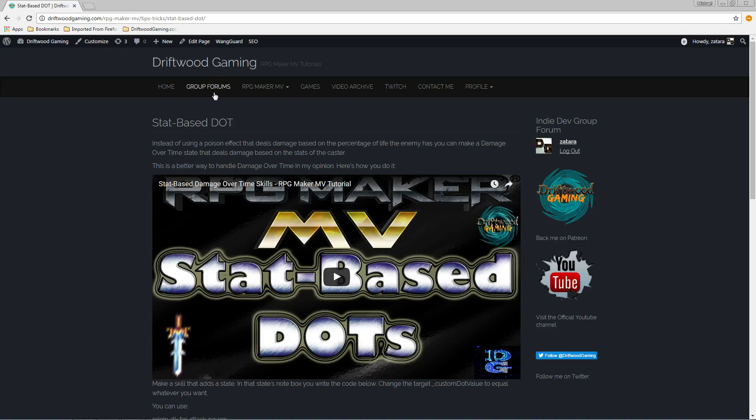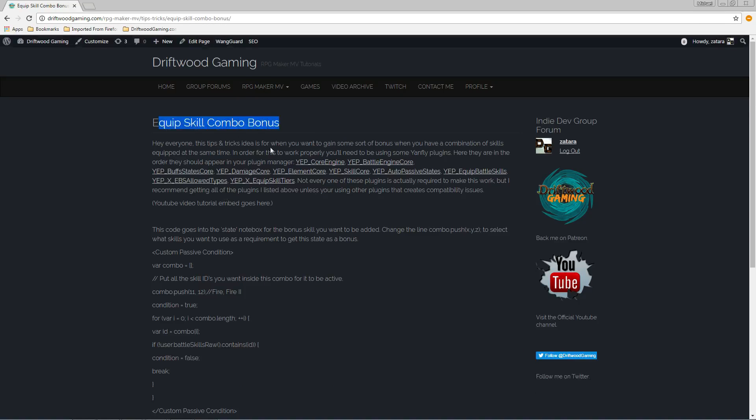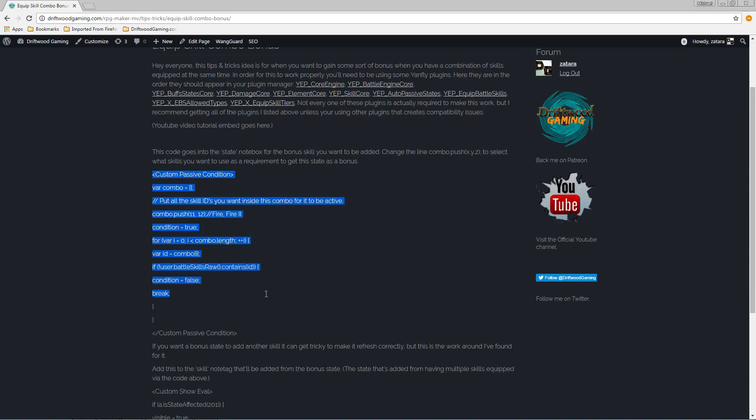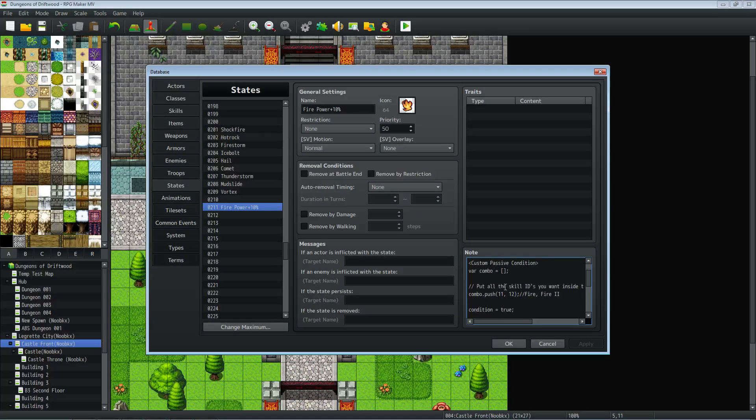All you have to do is go to driftwoodgaming.com, click on RPG Maker MV, go to Tips and Tricks, and you'll see all of the tips and tricks I'm posting. Click on Equip Skill Combo Bonus — it'll give you what it is, some more information, and all the plugins you need. These links will take you directly to Yanfly's site where you can download all the plugins. I recommend these 10 plugins for maximum usage out of this setup. You're just going to copy this code right here from custom passive condition all the way down to the closing custom passive condition, and put that inside your state note tag.